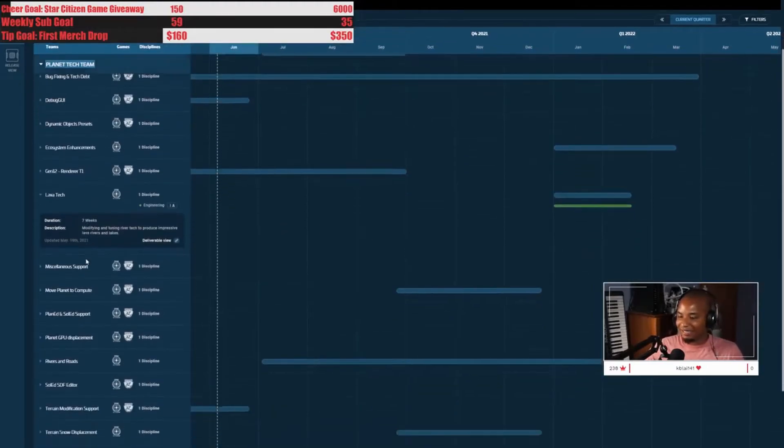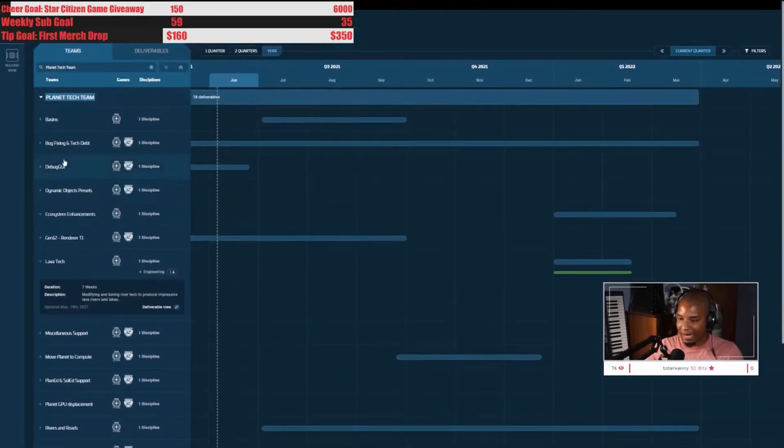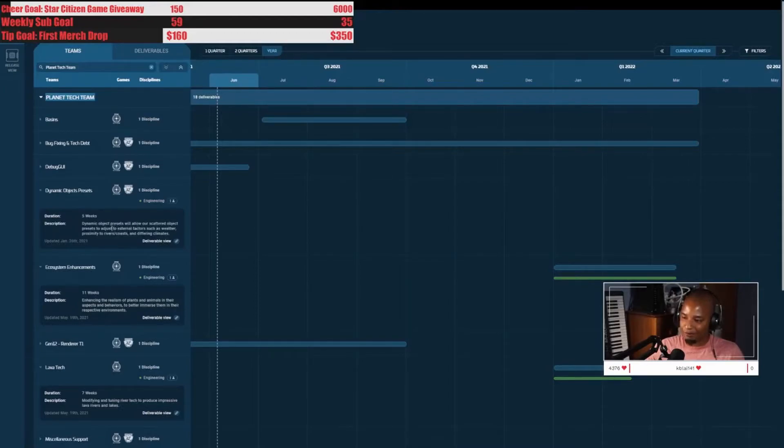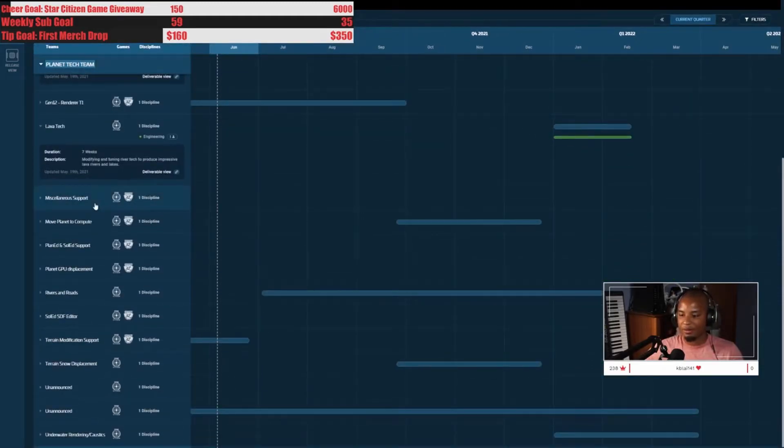A lot of the planet tech stuff is back-end. The ecosystem feature is about enhancing the realism of plants and animals. The scattered object presets will adjust to external factors such as weather, proximity to rivers, coasts, and differing climates. The fact that scatter will change based on weather is pretty cool.